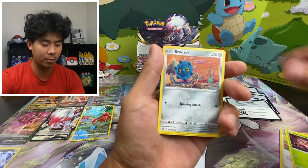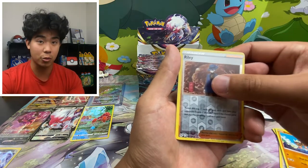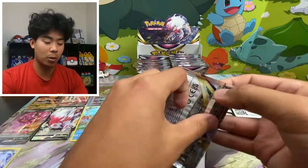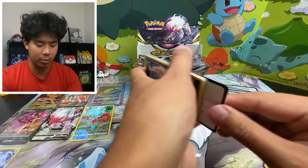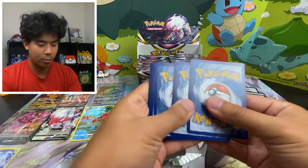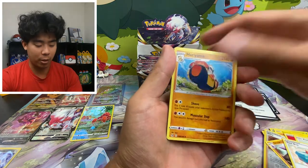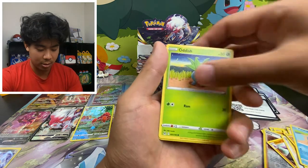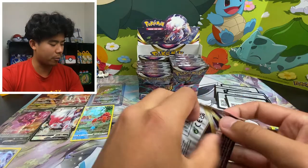Code card for you guys. Phantom Bronzor, electric — reverse holo into Gligar, non-holo. We're kind of cooling down a little, but that's okay. We're gonna keep going. I'm missing Radiant Gardevoir and we need a couple more Trainer Gallery cards. Let's see if we can get another one. Nothing in that one.